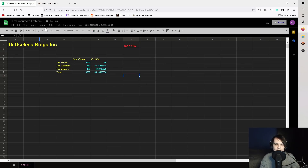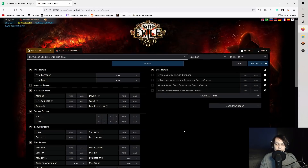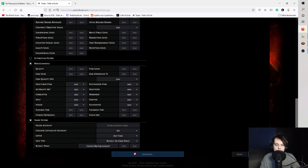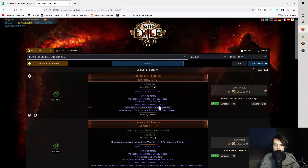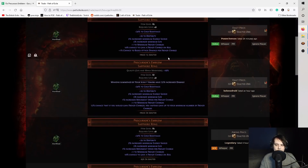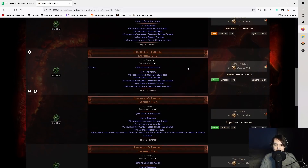We need to hit something good. Minimum you want is plus one at max frenzy, which on its own isn't too expensive right now. There's one for 15x here, so quite cheap — though I think that's a little underpriced. They are usually around 20 to 30x, as you can see.